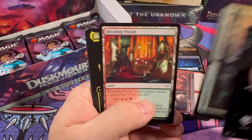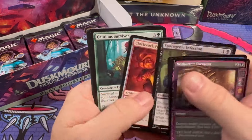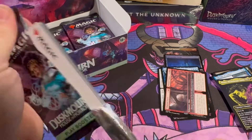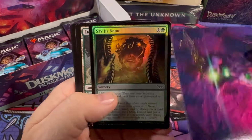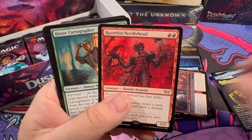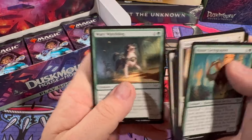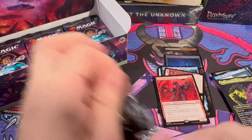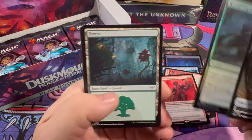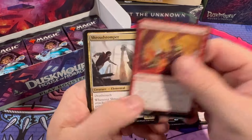Doing pretty well. Winter Misanthropic Guy, another Withering Torment, Murder. Say Its Name stamped art card there. Razorkin Needlehead — that's a big rare hit I do believe. Jump Scare and a Weary Watchdog. Looks like we're about halfway through the box now — making good time, making good time.